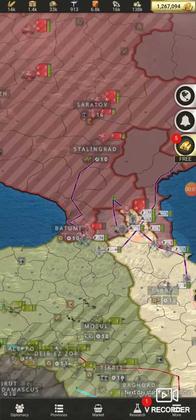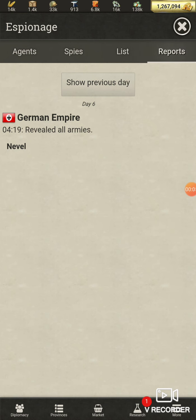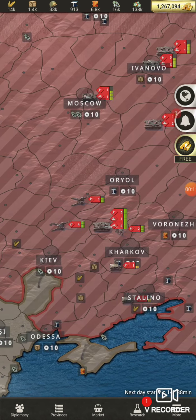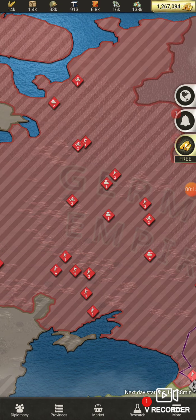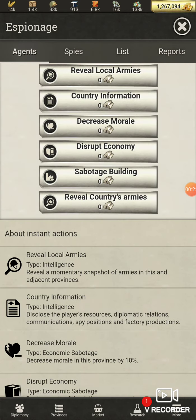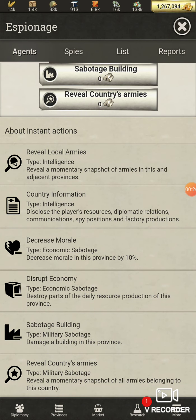What's going on guys, today I'm going to be going over incognito and how to get reveal alls. Reveal alls let you see everybody's troops — whoever you're revealing on. What we call a reveal all is technically 'reveal countries armies.'